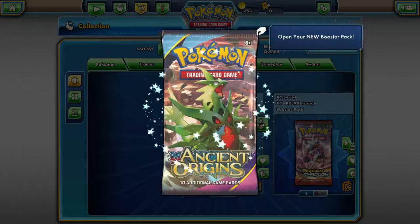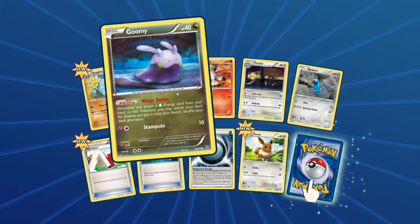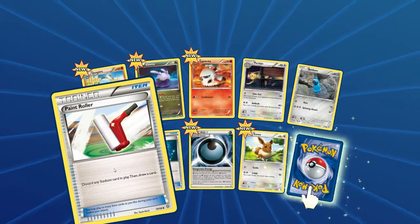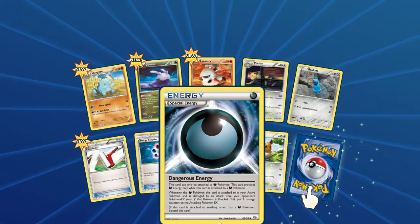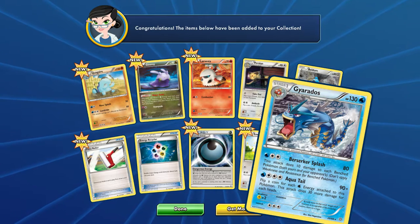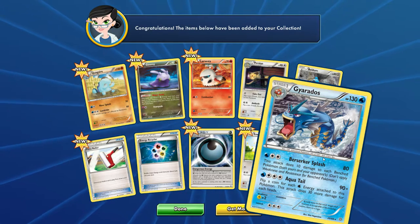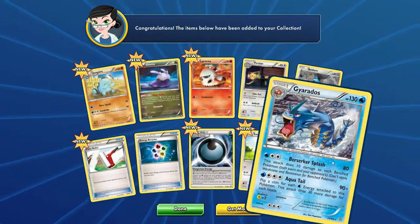One more Ancient Origins. Got a Quagsire, a Goomy, Larvesta, Persian, Beldum, Paint Roller Trainer — discard any stadium card in play then draw a card — Energy Recycler, a special Dangerous Energy, Eevee. And our rare is a Gyarados — very nice! 130 HP, Water type. Berserker Splash does 80 damage and 10 damage to each benched Pokemon, both yours and your opponent's. Aqua Tail is 90 plus — flip a coin for each water energy attached; does 30 more damage for each heads. Pretty cool card — love Gyarados, one of the classic OG Pokemon.